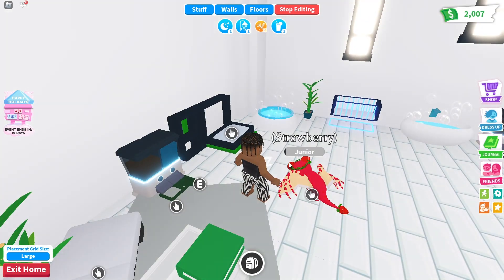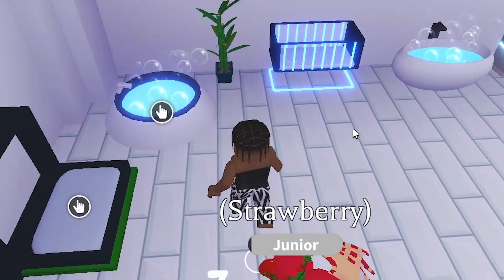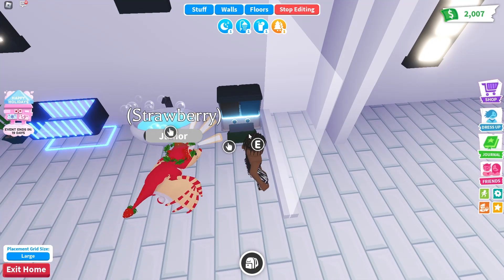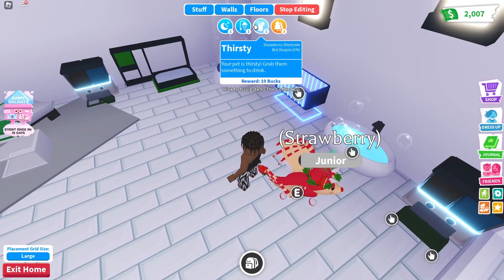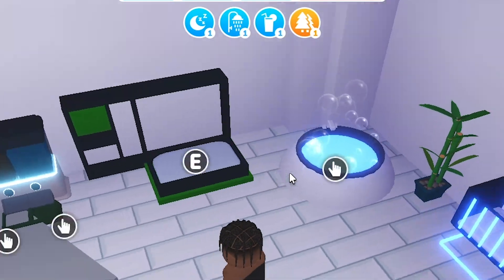If you have all these items, the bigger the better. You need beds for sleep, a bath, a feeder and a drinker. With all these needs covered, you can age up your pet here.